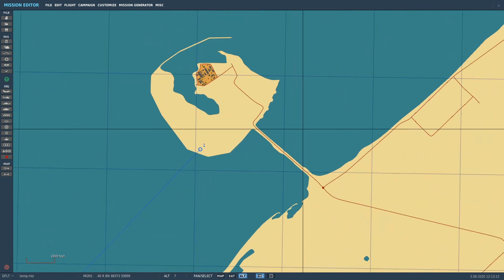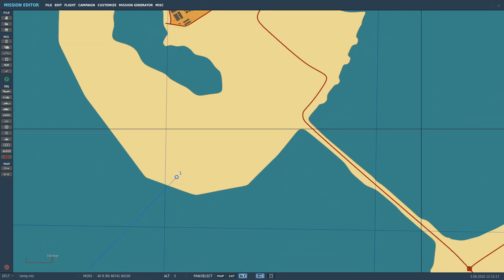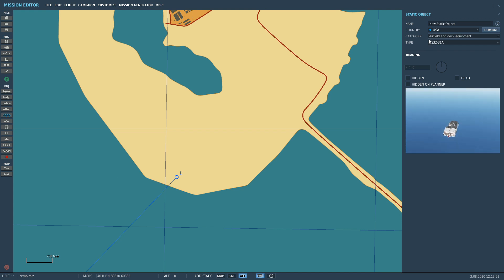We're in the mission editor here with a fresh mission. I'm going to zoom in there, then go to add or modify a static object. Then I'm going to go to category and go to heliports.